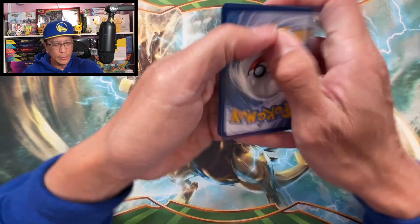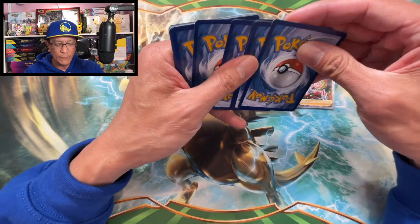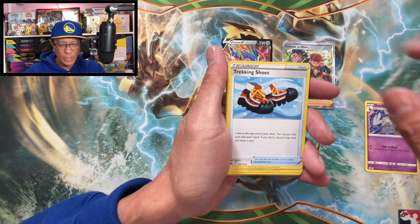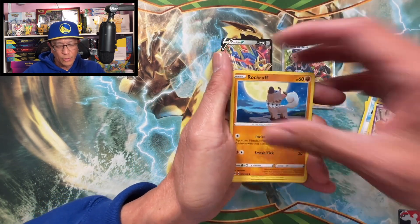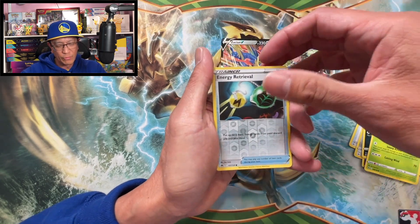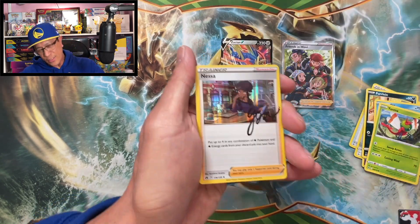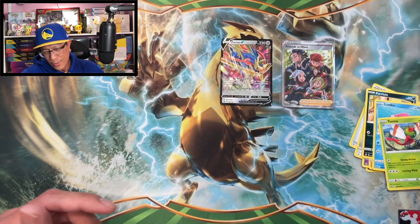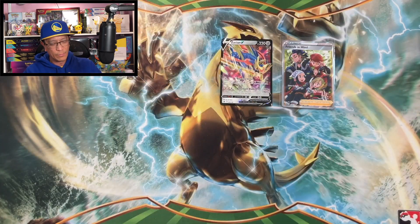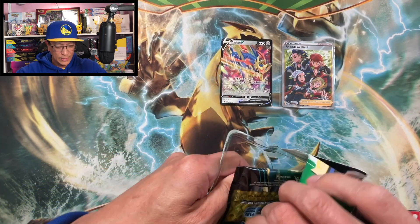I love collecting the pins — if you don't already know, I have quite a few in my collection. Metal Energy starts this one — Duskclops, Steelix, Lairon, Exeggcute, Rock Ruff, Purrloin. Love this. Yanma, Energy Retrieval — reverse — we got a NASA-signed holo, we got a Hop, and a Natu. Third blister pack, let's go!